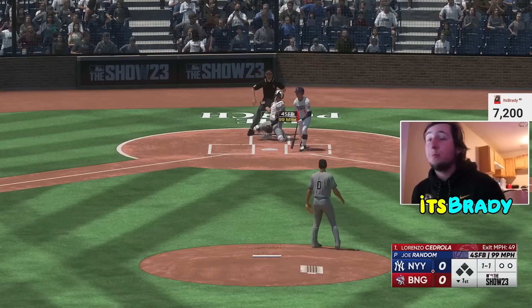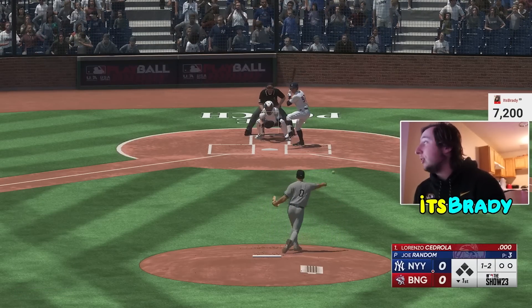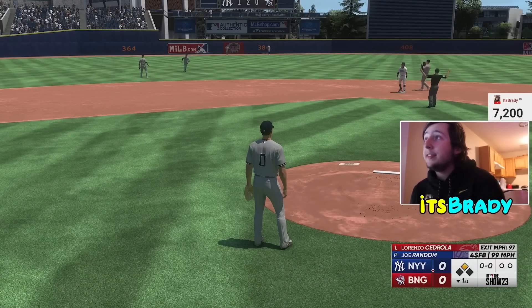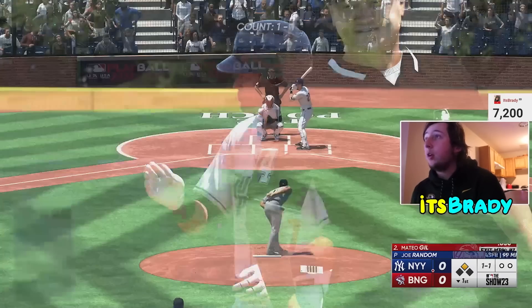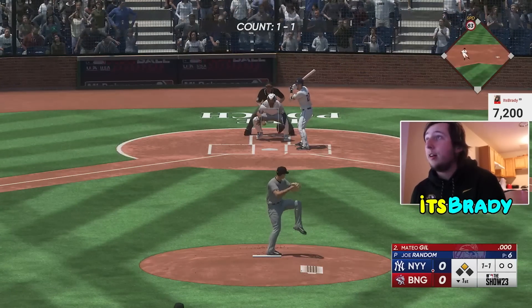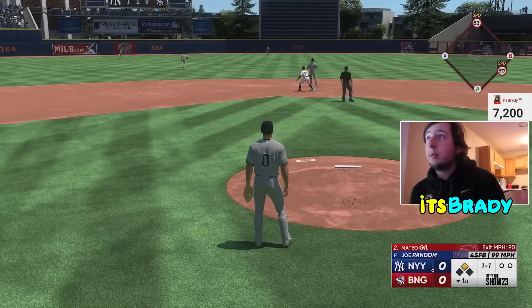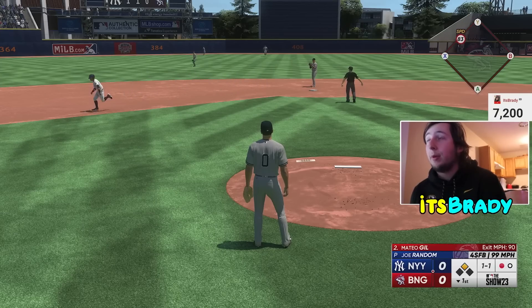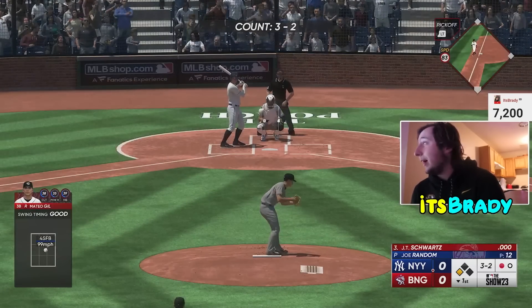The XP distribution is about the same either way, so I usually do Hall of Fame as the happy medium. When you go to Control, press RB and change it to the Classic Pitching interface. This is why I love this XP method so much — I can just sit and relax, watch Netflix, watch baseball, and just chill and get strikeouts while facing a roster of zero or really low overall players. You're going to get the most XP by striking people out, so you want to strike as many people out as possible.